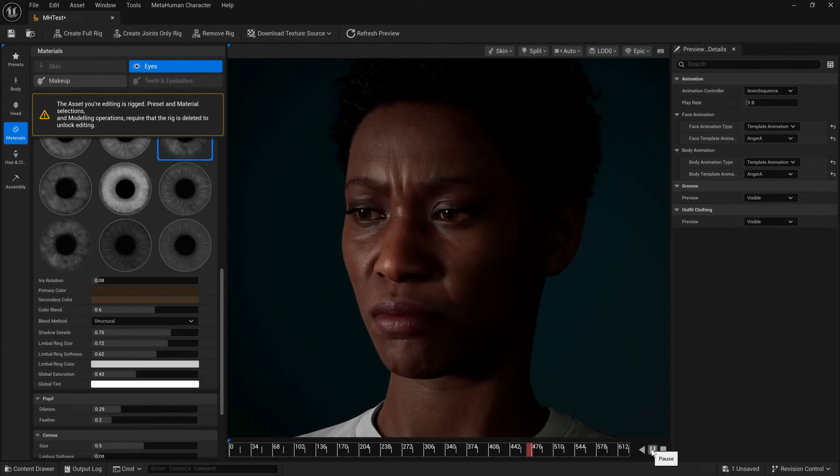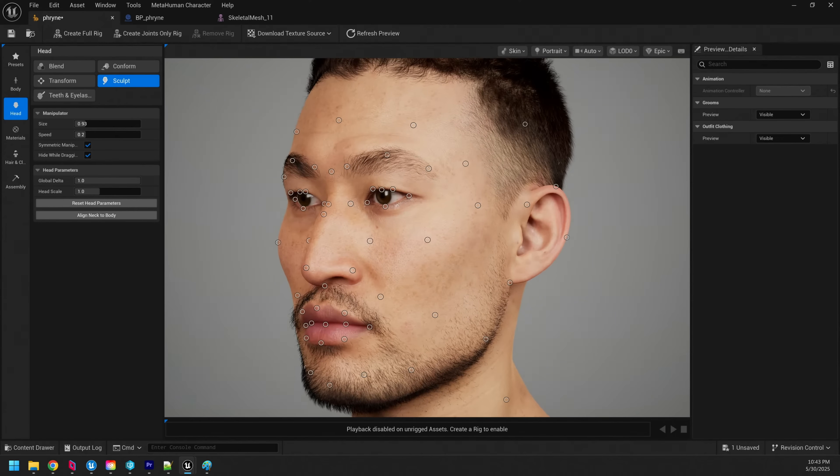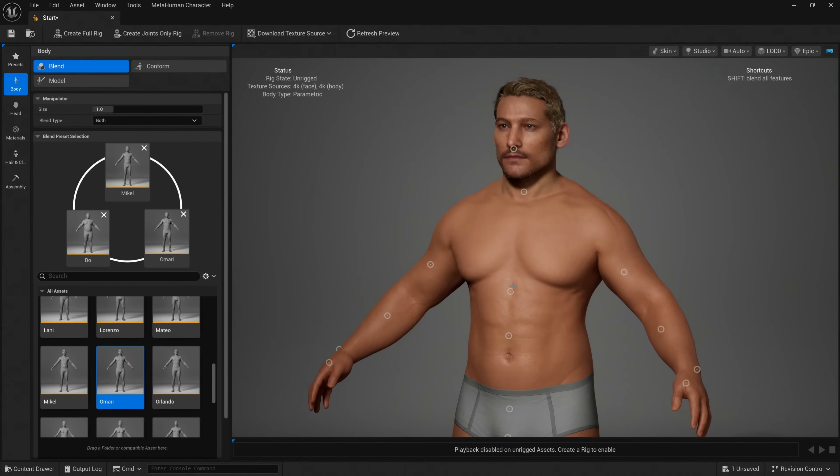There were also a couple of other big announcements around MetaHumans. You can now use MetaHumans in other game engines or with other tools — that was a previous limitation. The terms of service have been updated, and we're curious to see new tooling come. We also now have Fab support for MetaHuman things like clothing and models.